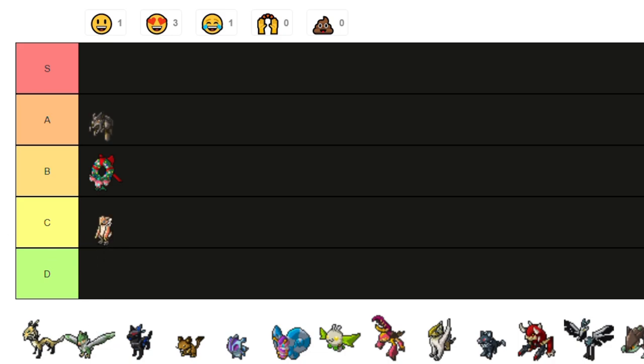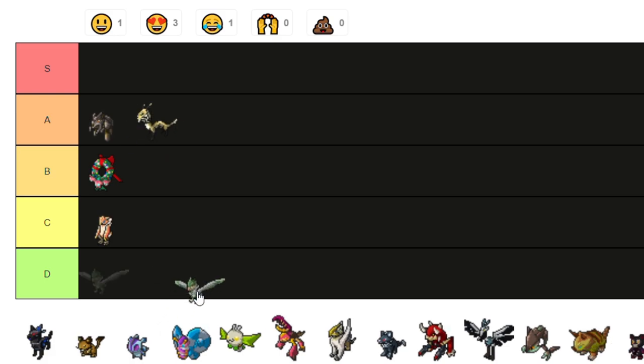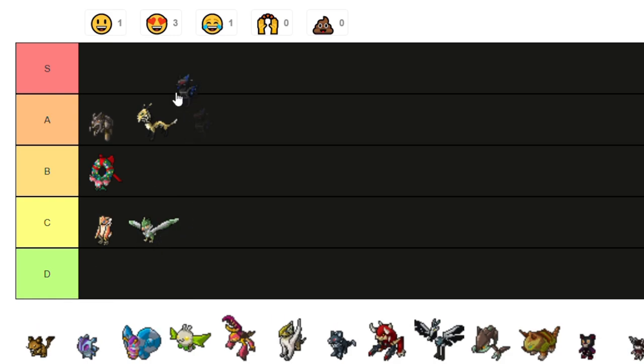This one is the evolution of Eaglet, it looks kind of ugly honestly — C tier. This one looks kind of ugly too, it's too long — A tier? No. This one I don't know what it is but it's going C tier, it's just a bird, doesn't look cool.